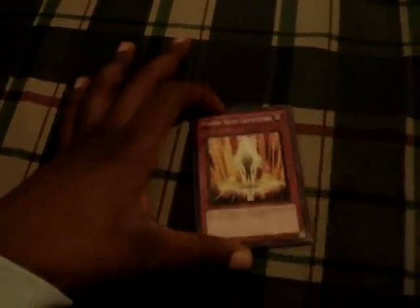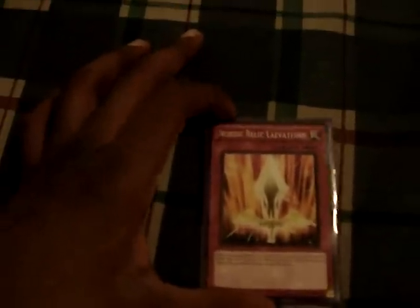I don't know what number I'm on — I'll check when I upload this video. But yes, this is the next Broken Card of Yugioh. I think this card is really underrated and people should use it. It's ridiculously good, ridiculously broken. The name of this card is Nordic Relic Laevatein — I don't know if I pronounced that last part correctly.